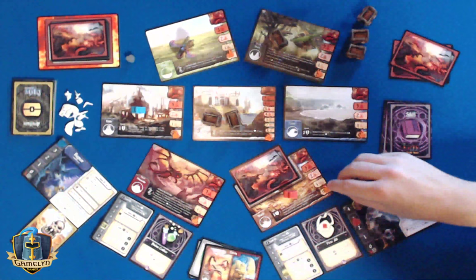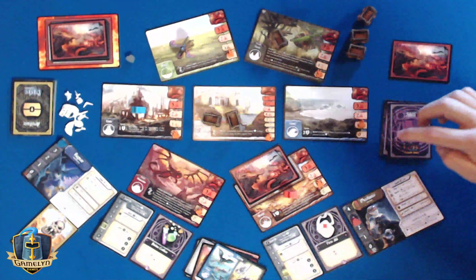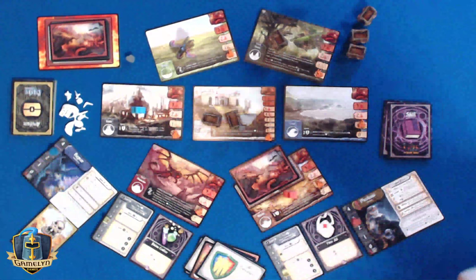The desert's hit and the mountains are hit — I'm going to choose to let the threat go up. The coast is hit and the ruins are hit. I will defend the ruins and gain an XP.